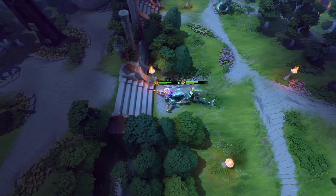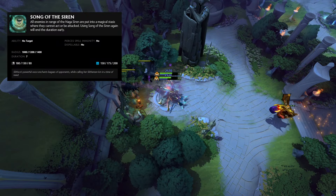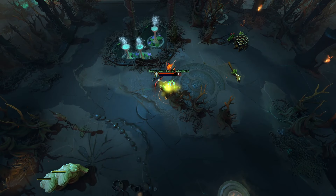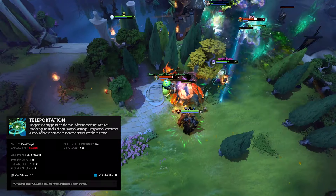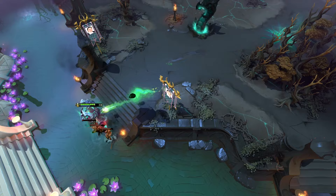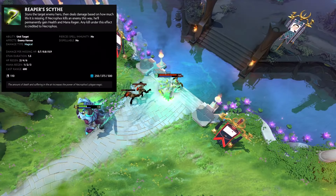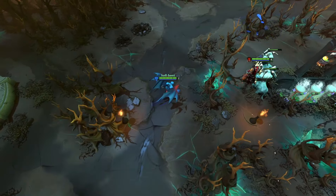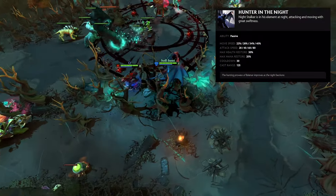Naga Siren is an illusion-based core hero whose ultimate allows her to make all enemy heroes in a massive AoE stunned, but also invincible, for a couple of seconds. Nature's Prophet is a high-risk, high-reward support hero who can teleport to any point on the map. His ultimate deals mediocre damage to most of the visible enemy units. Necrophos is a regen-focused core hero whose ultimate deals damage to an enemy hero depending on how much HP they're already missing. Night Stalker is a gimmick-focused core hero who is very weak during the day but very strong during the night. His ultimate allows him to turn the day into night.